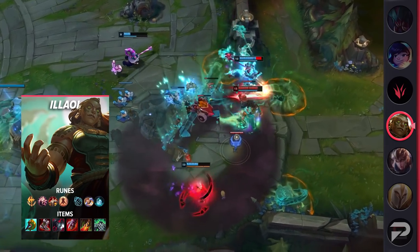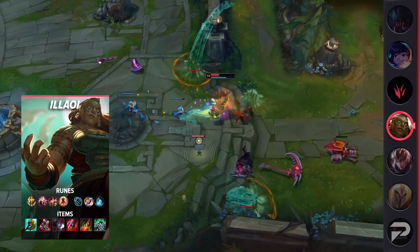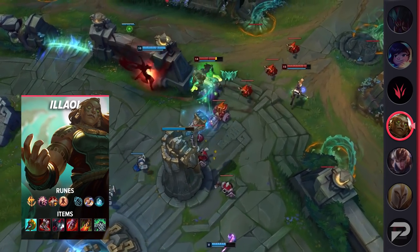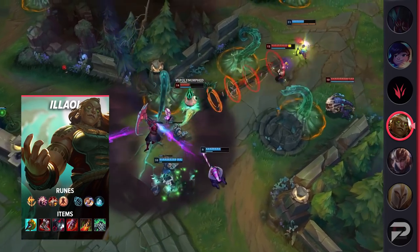Not only does the soul count as an extra target, and therefore an extra tentacle from your ult, but it causes all of your tentacles to swing an extra time. Combined with all the physical vamp that you are getting, it's what makes Illaoi such a difficult champion to kill when Leap of Faith is available.